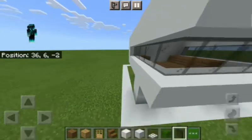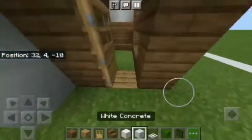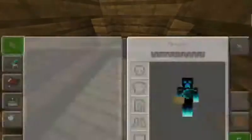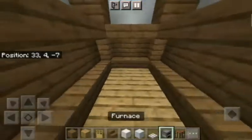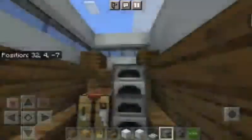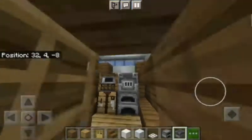Keep the glass right here — so this is what we have made till now. Get inside your house and make this section out of wood planks. Place your crafting table here, then place two furnaces. You can also use a smoker and a blast furnace instead — that will be more useful.